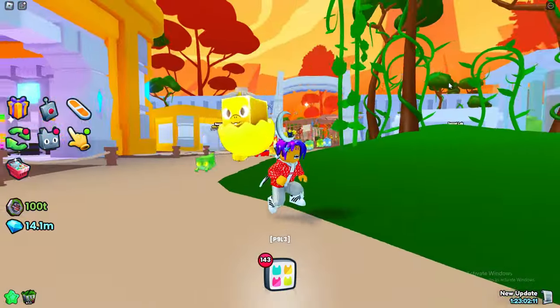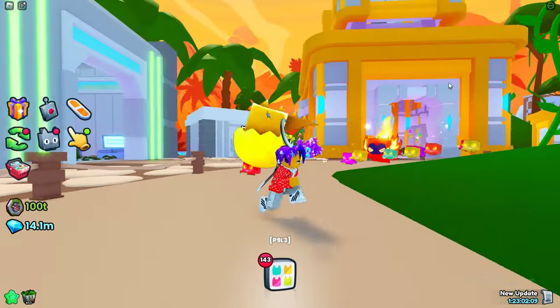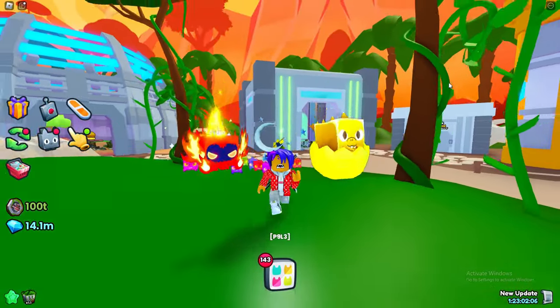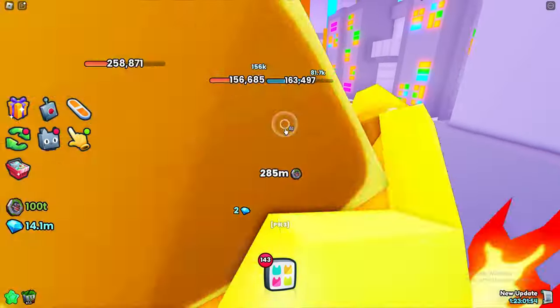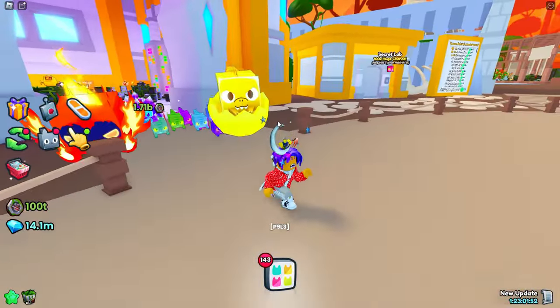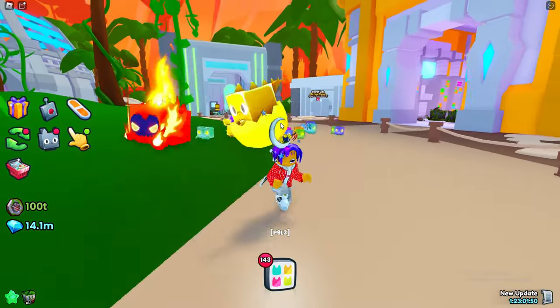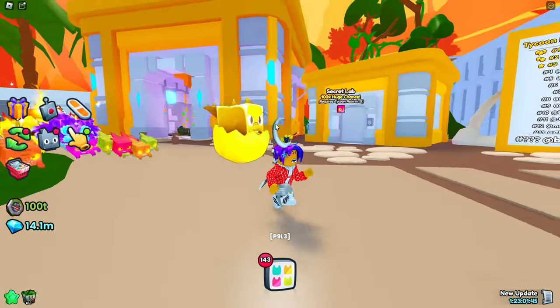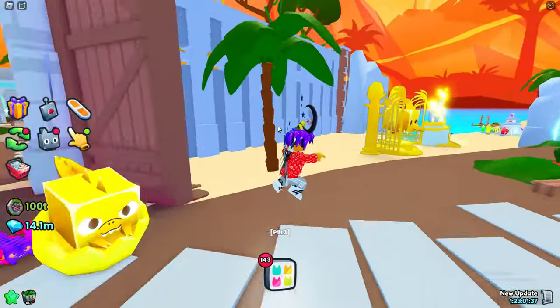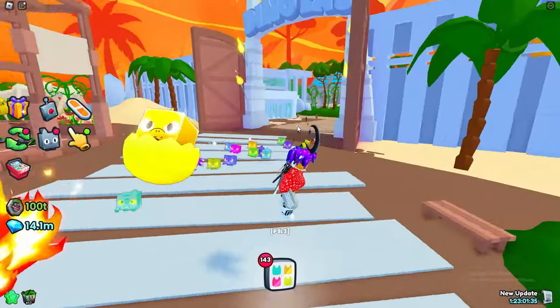Moving on to the method — we're going to be using a software called Auto Clicker. I'm recommending this because it doesn't kick you from the game, and I promise it doesn't, because that's how I hatched this huge. It's faster than the in-game auto click and it won't get you banned from Roblox. You can use third-party software as long as it isn't tampering with code and game files.